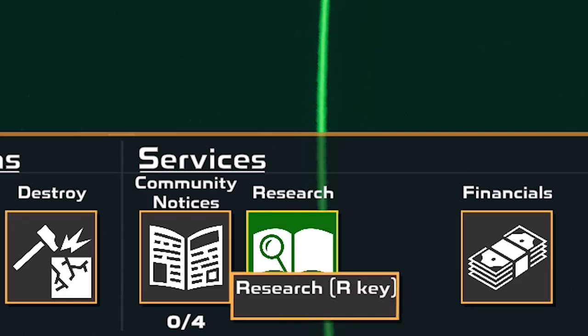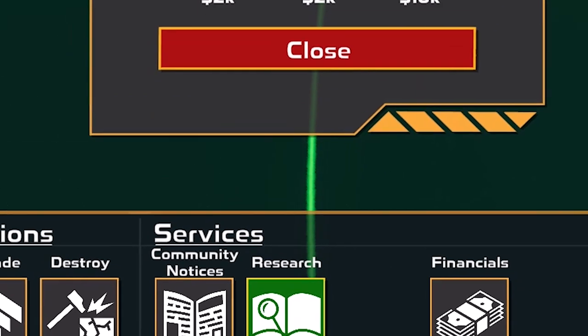With upgrades, you can have up to four connection points on power generators and poles.